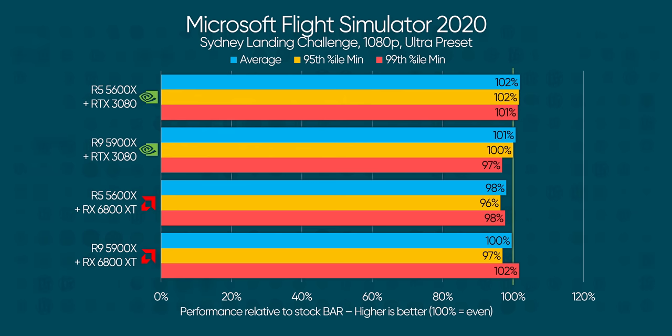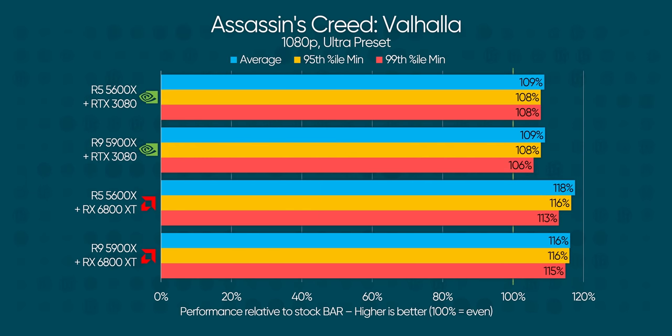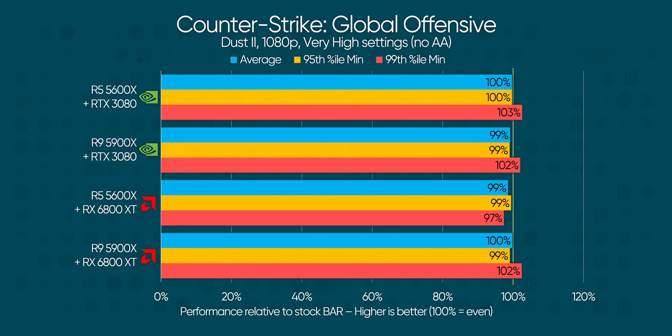Assassin's Creed Valhalla was the callout title where we found improvements in our previous video, and that continues today — NVIDIA pulls a respectable 6 to 9% improvement across the board. But that pales in comparison to Team Red pulling way ahead of stock with up to 18% higher performance. Given the way both teams are going back and forth, it seems like additional optimizations can still be made for resizable bar on both sides, which is really promising.